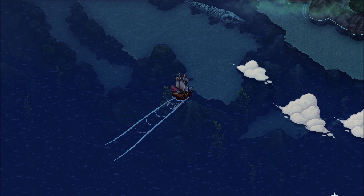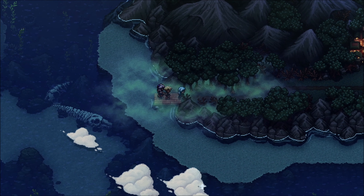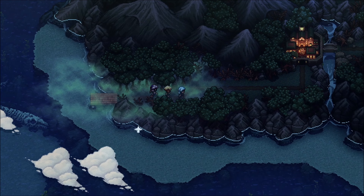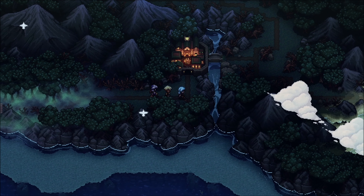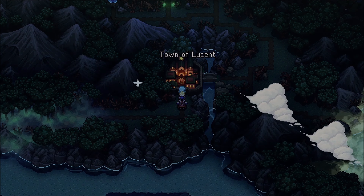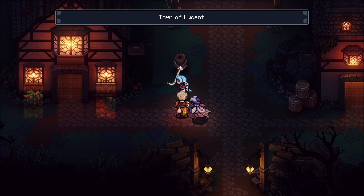Let's start by showing you where to go on the map. Here we are at Wraith Island. At this point I already have the Grapplo, so we are now on our way to the town of Lusant, which is the only town on Wraith Island.